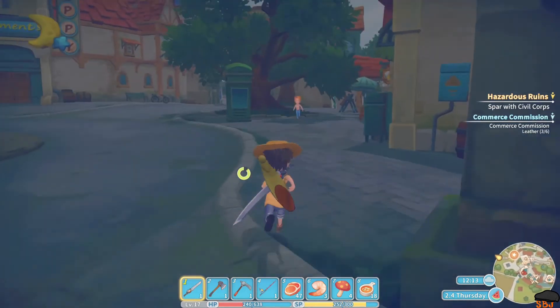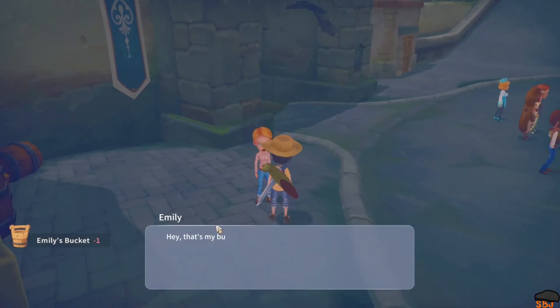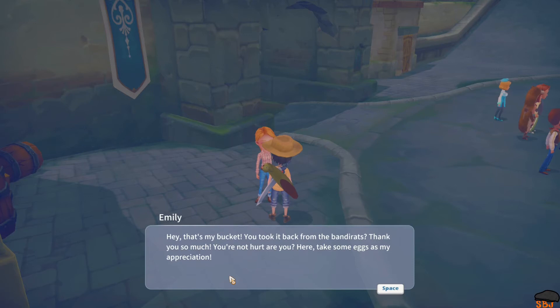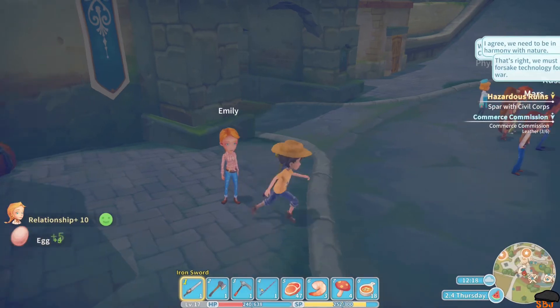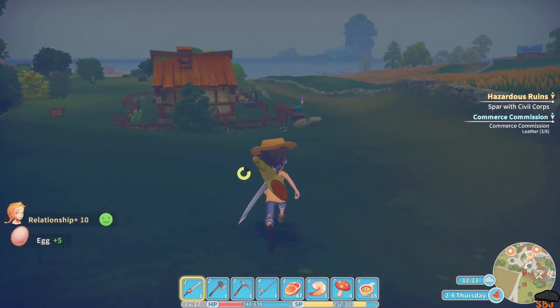Oh, that was Emily. Let's give Emily's bucket back. 'Hey, that's my bucket! You took it back from the banderats? Thank you so much! You're not hurt, are you? Here, take some eggs as my appreciation.' Awesome — that gives us ten relationship with Emily.